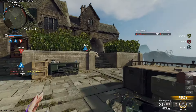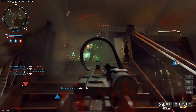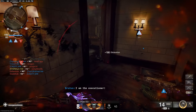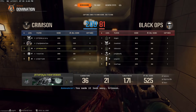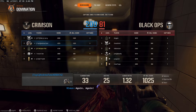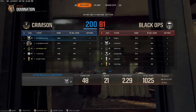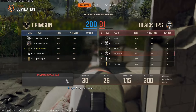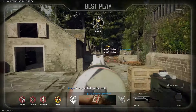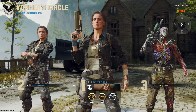36 and 21 — not terrible, a 1.71 KD. Looking at the lobby: 48 and 21 at the top, then 33 and 25, 36 and 21 for me, then 20 and 22 and 22 and 32 on the other team. Nobody was above a 2 KD in this lobby except for one guy, so we're not doing too bad. Don't need to stress about anything.